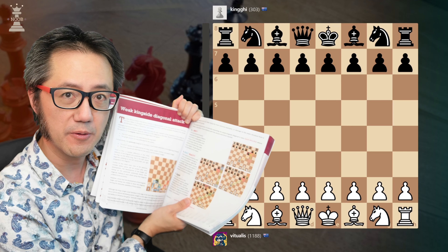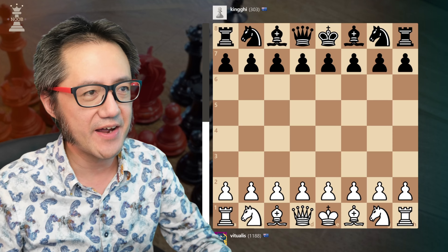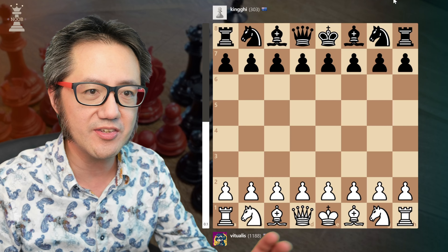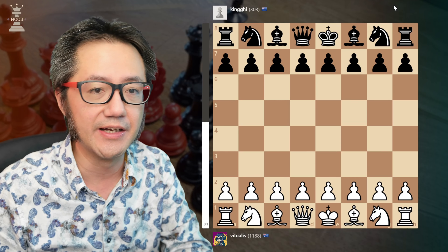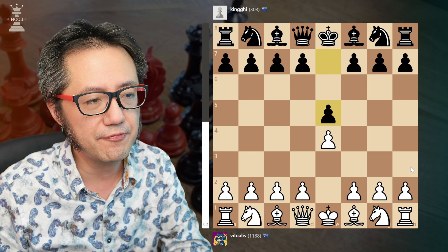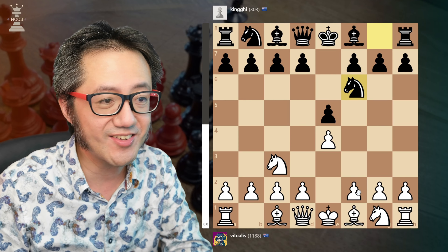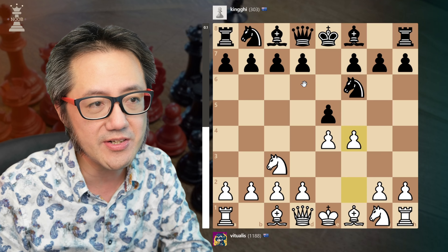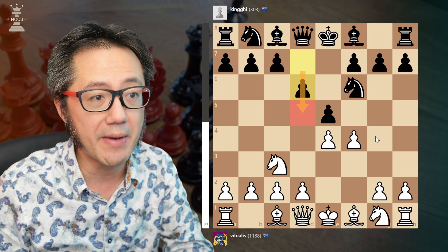Hello, this is Virtualist Chess — noob learning and having fun with chess. Welcome to another episode of Quick Wins. Today's game is a really good demonstration of one of the tactical ideas in my new book '50 Plus 2 Chess Quick Wins', in particular on page 42: the weak king-side diagonal attack, or the f-pawn diagonal.